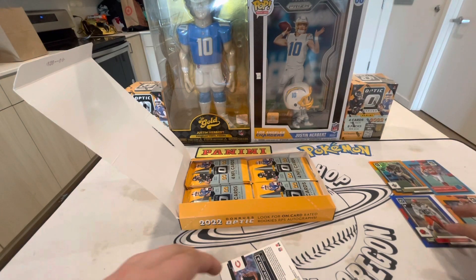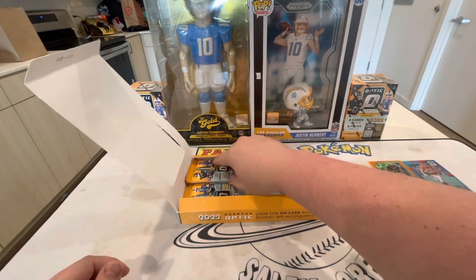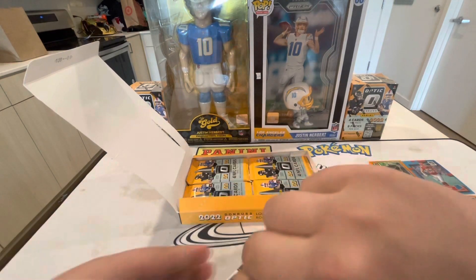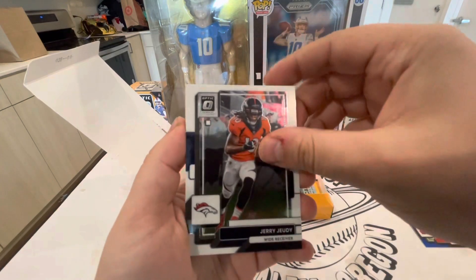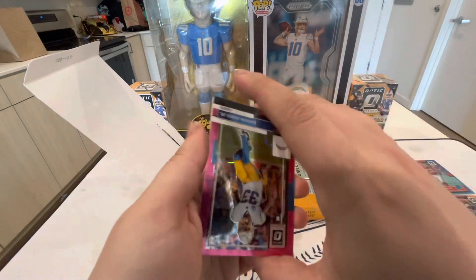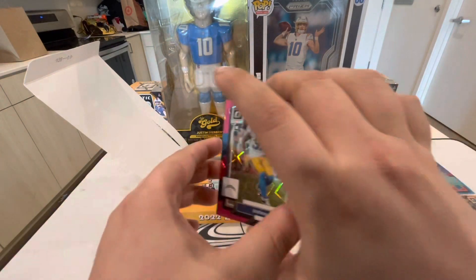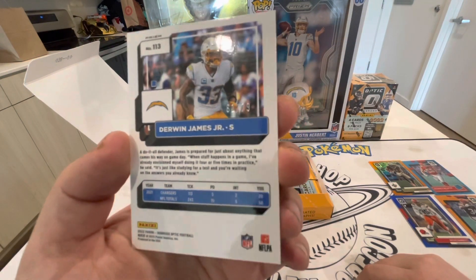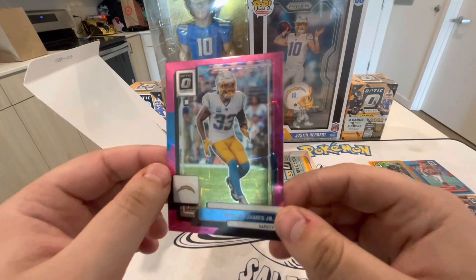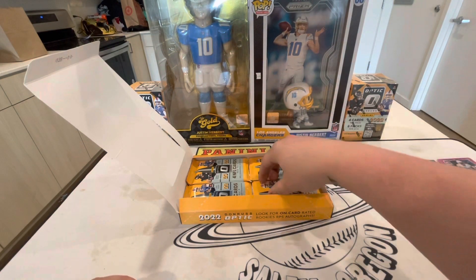We need some more rookies to come out of here. Allergy season right now - I get allergies super bad, I know some of you guys can probably relate, it's brutal. Jerry Judy, Cameron Jordan. Derwin James - pink velocity! I love him, hopefully he can stay healthy this year. The pink velocity is out of 79. There we go - Derwin James, everyone knows I'm a huge Charger fan and Derwin James is one of my favorite players. Out of 75.